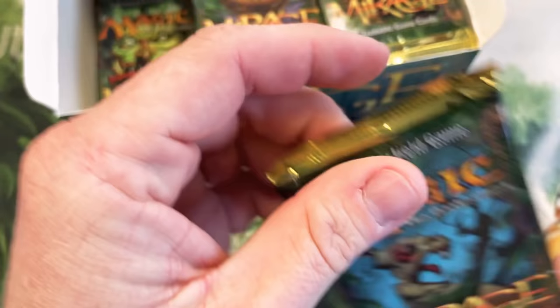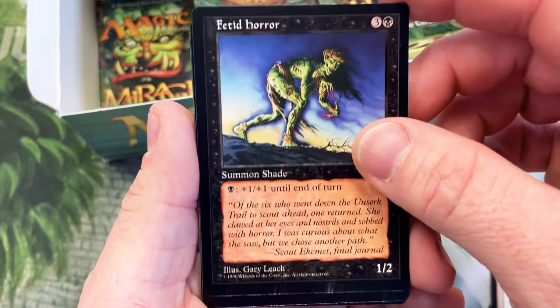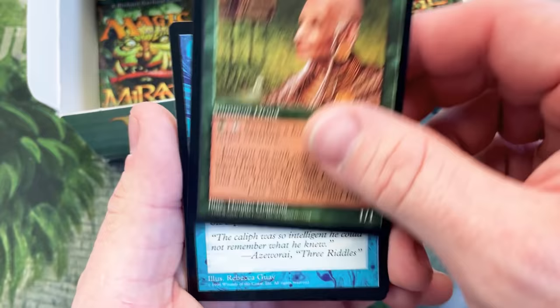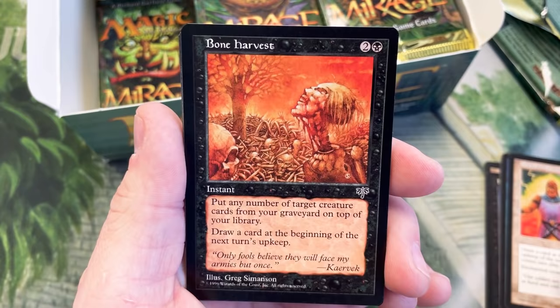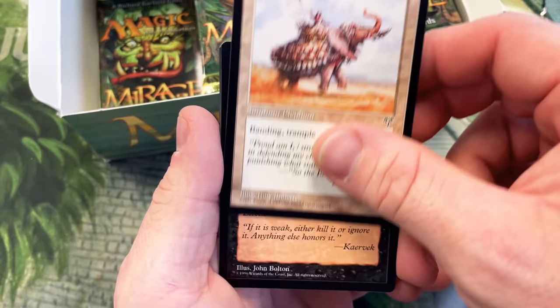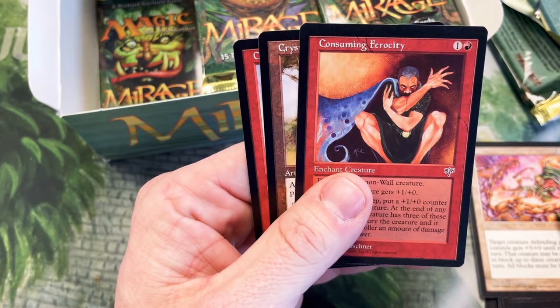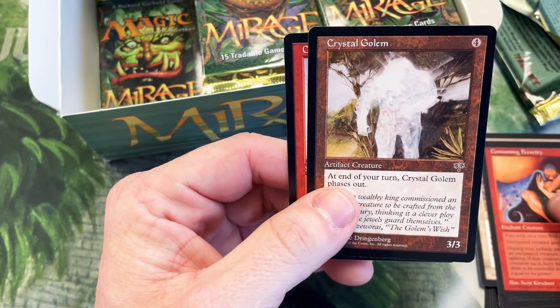Alright next up we are back to Redbeard — he's getting a Polymorph pack and we're going to open this one for him. Memory Lapse, Ritual of Steel, Bone Harvest, Dark Ritual, Lion, Nomad, Noble Elephant, Enfeeblement. Is this the rare — Yarr 8? I don't know if that's the rare or not. Consuming Ferocity — I guess that's in the rare slot, maybe that's it. Crystal Golem and Crimson Rock again.